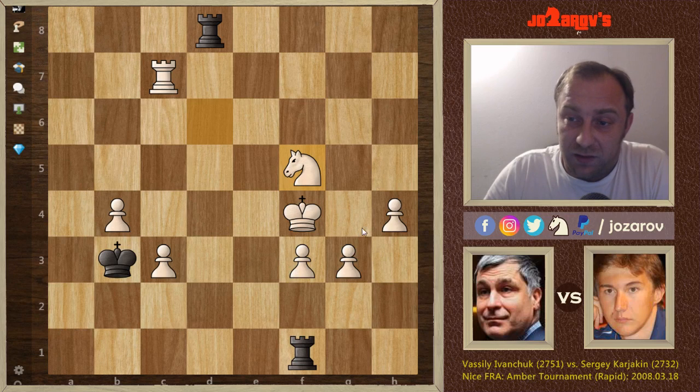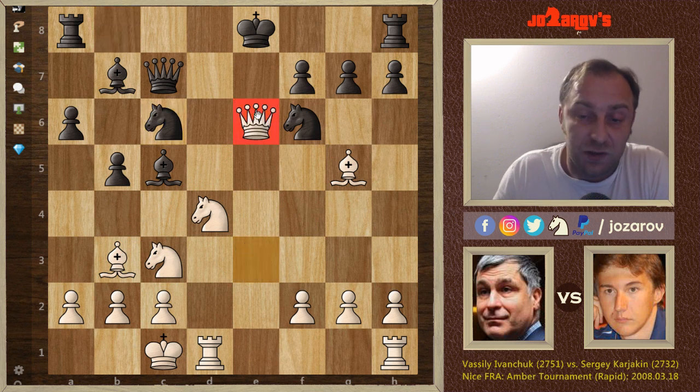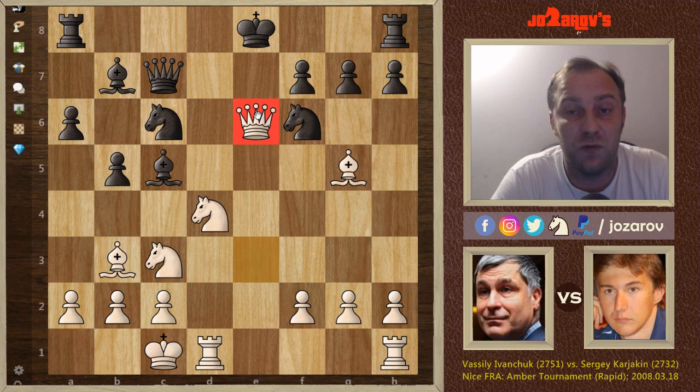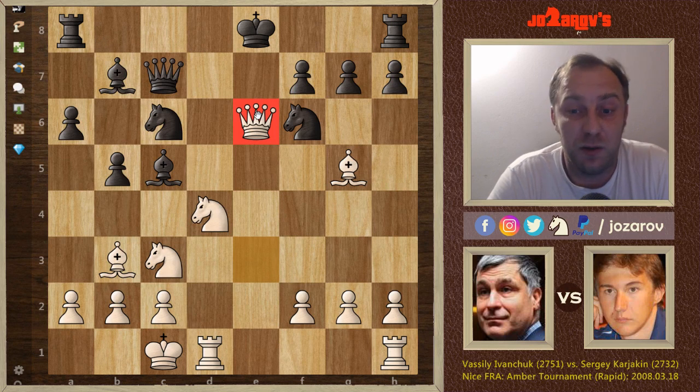Let's go back to move 14 — here, Queen to E6, an incredible queen sacrifice for the initiative, getting some tempos. This is really one of the best queen sacrifices that I've seen in my life. Great game by Chucky, and he deserves all of the respect. He is the Mikhail Tal of the 21st century, I think, and he's still playing some great chess.